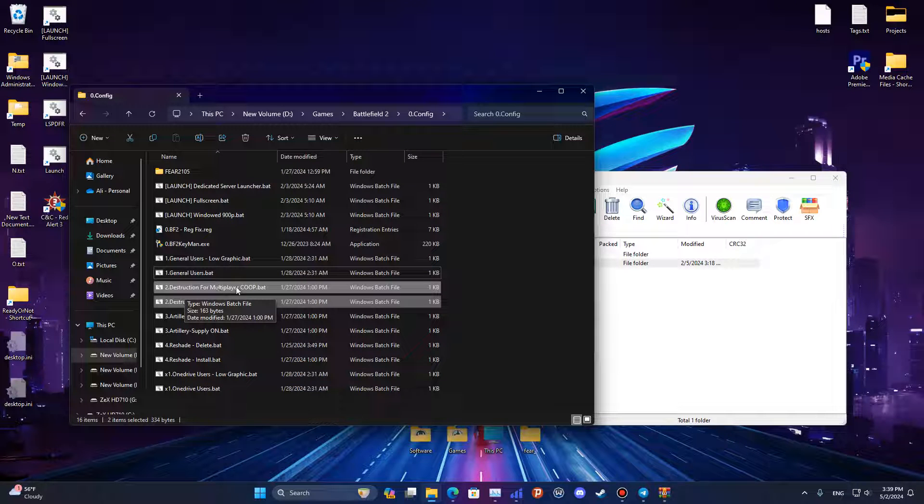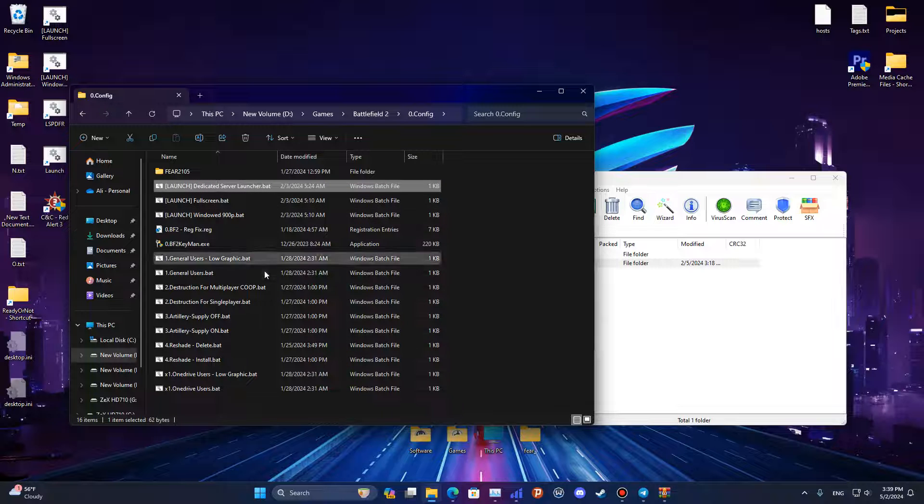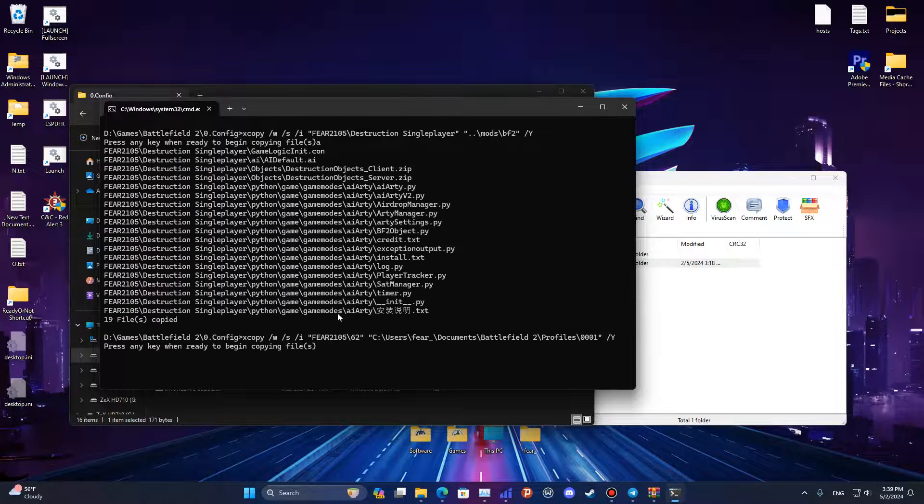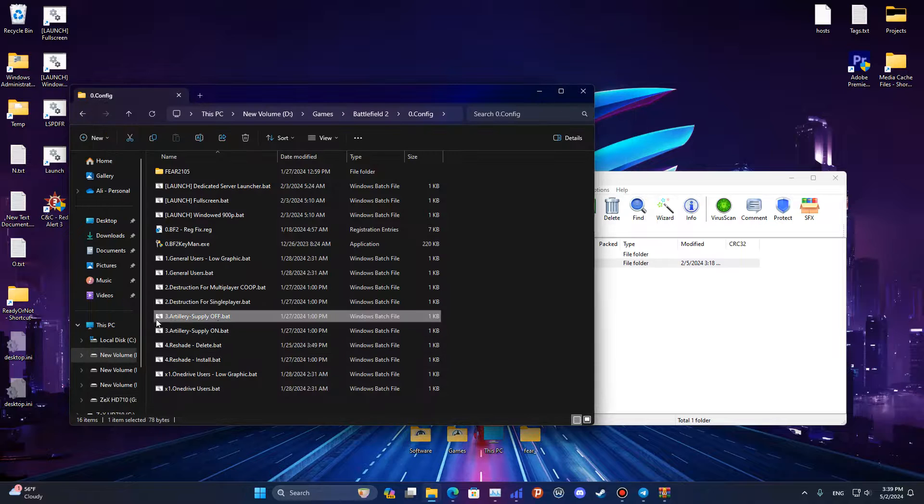The next step is choosing between destruction settings for multiplayer or single player. The multiplayer option has limited destruction and is for playing with friends. The single player option gives you full destruction of the maps, but it can't be played with a dedicated server — if you want a dedicated server, choose the multiplayer co-op option. I choose the single player one, double-click and press any key two times.